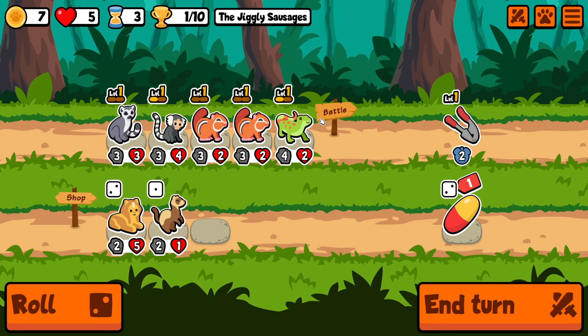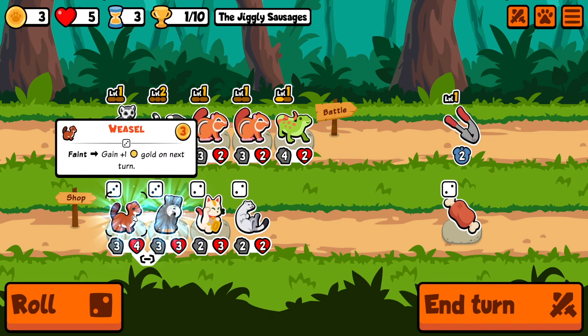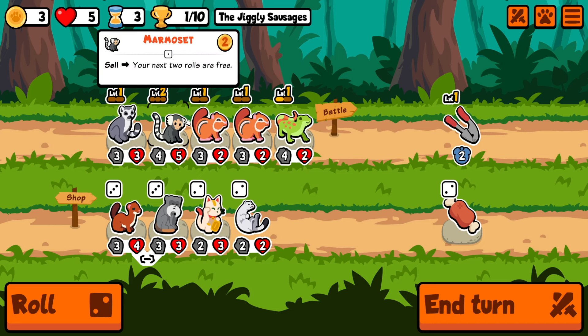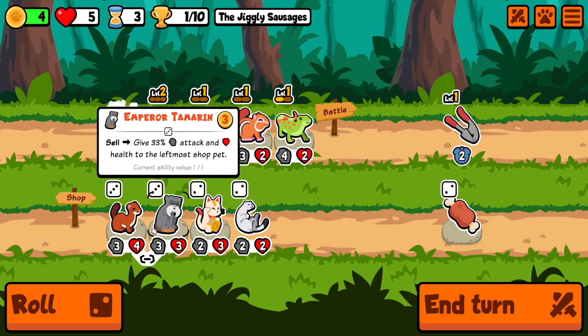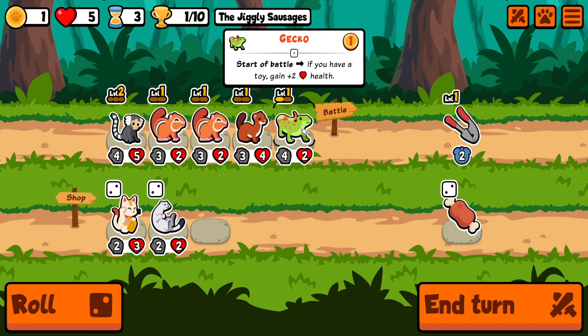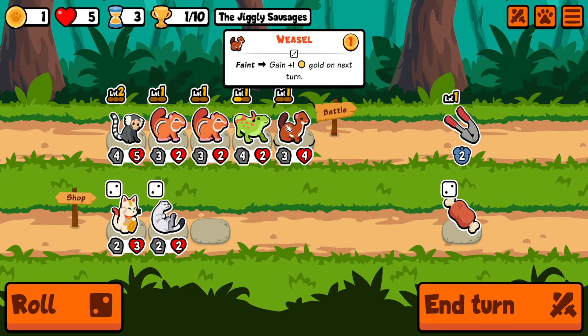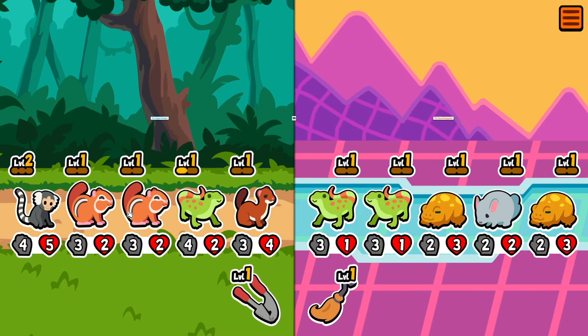Oh, definitely lemur — and garlic, lemur, garlic, and gecko's good. Okay, we can level up here. Weasel is also good. I almost hit this button — I always almost do that. Let's sell the lemur. He's gonna get plus two, so let's just stick him in the front. I'm gonna skip over the lemur this time, but I think this is a decent team. I should have moved the marmoset forward a little bit more.